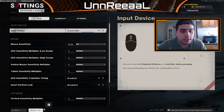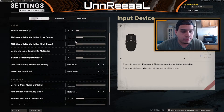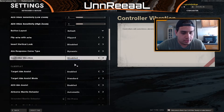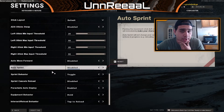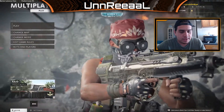First I want to show you the settings you will be needing. I am playing on PC with a controller. All you really need: you can't do it on auto sprint, so keep auto sprint disabled. If you do use it, I'm not sure how you do it, but I use sprint behavior set to toggle — that's the way to do it in my personal opinion. So let's get right into the gameplay.